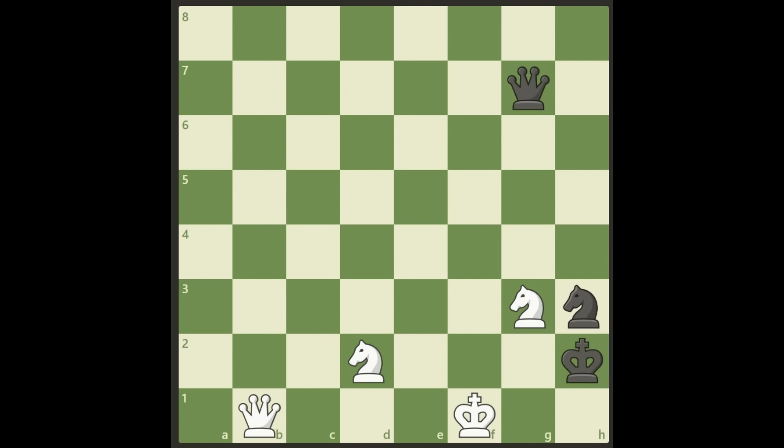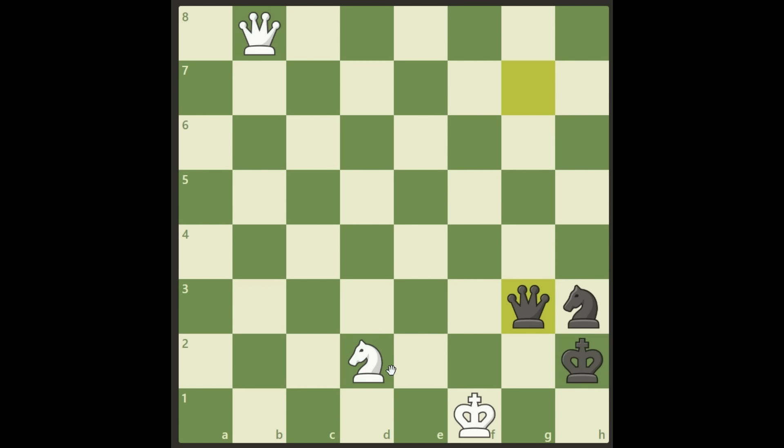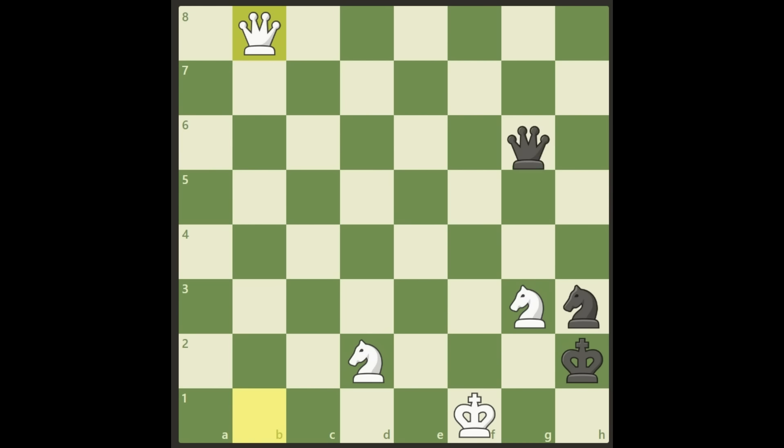What is the right move? It is this beautiful move — queen b8. We protect our knight and we prepare a discovered check. You might say black can simply take it, but no he can't, because if black takes the knight now, this knight check will follow. Of course he cannot take it — the queen is pinned. So the king has to move to h1 and black loses his queen, and we also checkmate the next move on either g1 or h2.